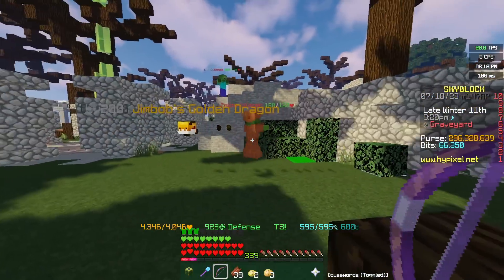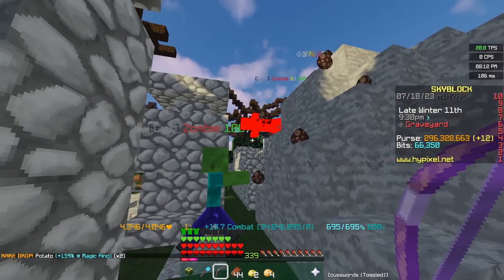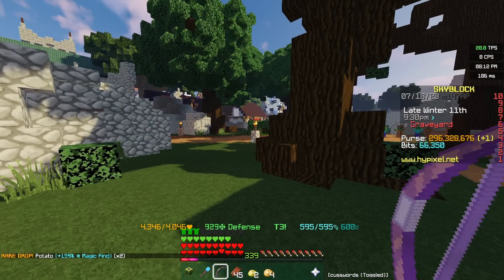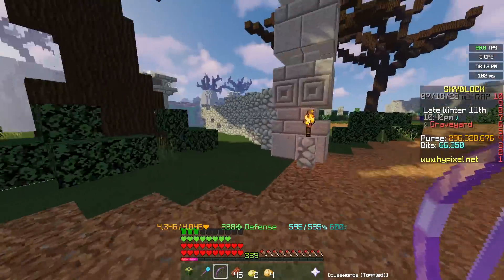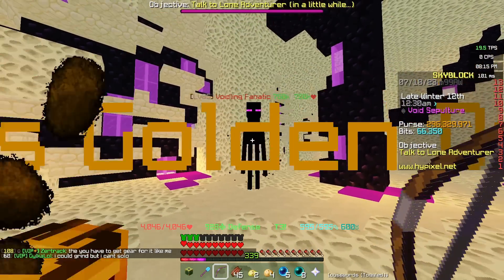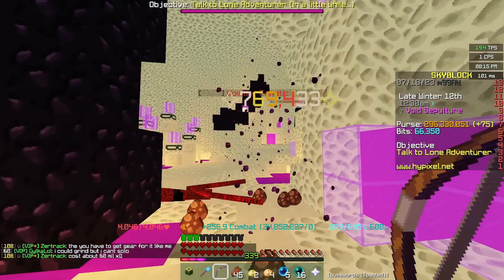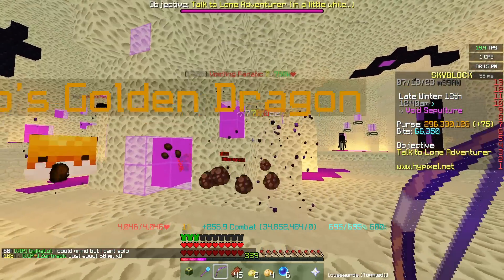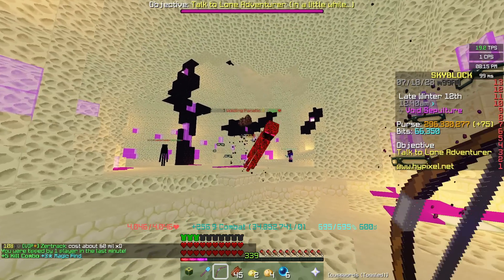Our base damage to the zombies in the hub is around about 370k, give or take — we'll call it 375k. This has Soul Eater on it, so it's going to be effective against higher tier mobs. We're going to head over to the End. Our damage towards the 750k health Voidling Fanatics is around about 770k.